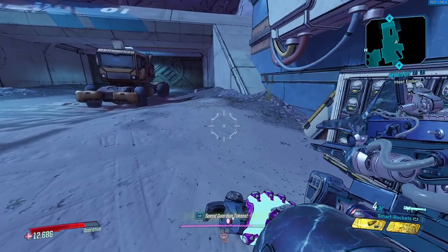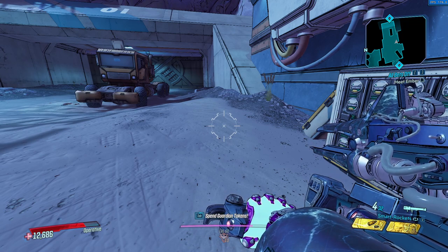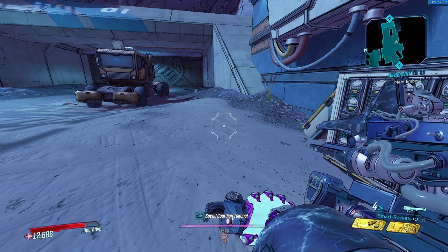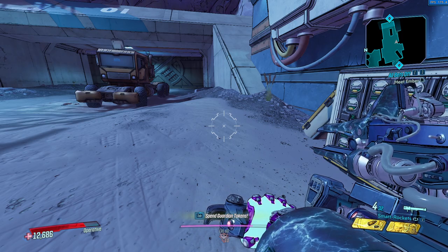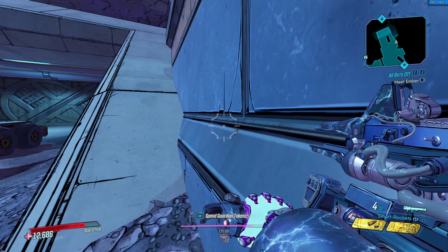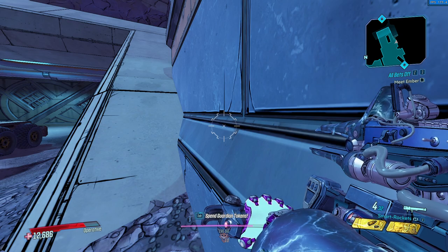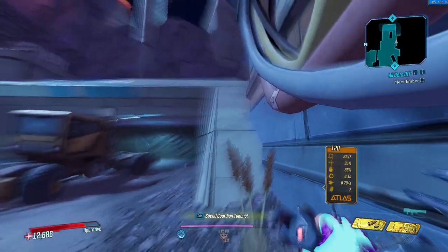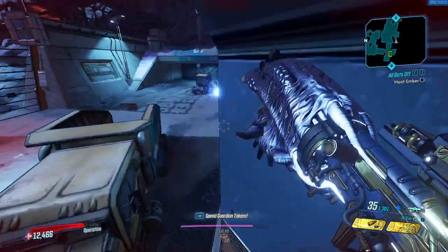Another way to beat the tick rate is to just be faster than it, and you can do that by using a macro or binding your emote to the scroll wheel. I literally turn my mouse upside down and roll the scroll wheel along my mouse pad, and you can emote really, really quickly. Once you've done that, you can stack up a bunch of explosions without having to worry about changing FPS.